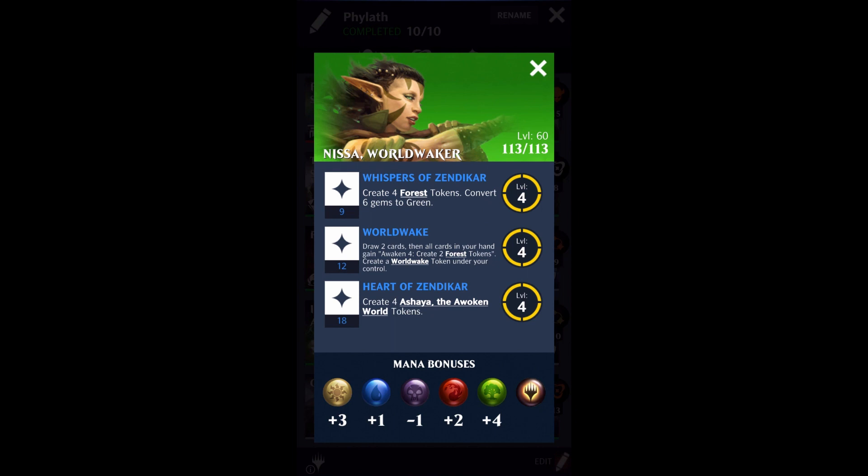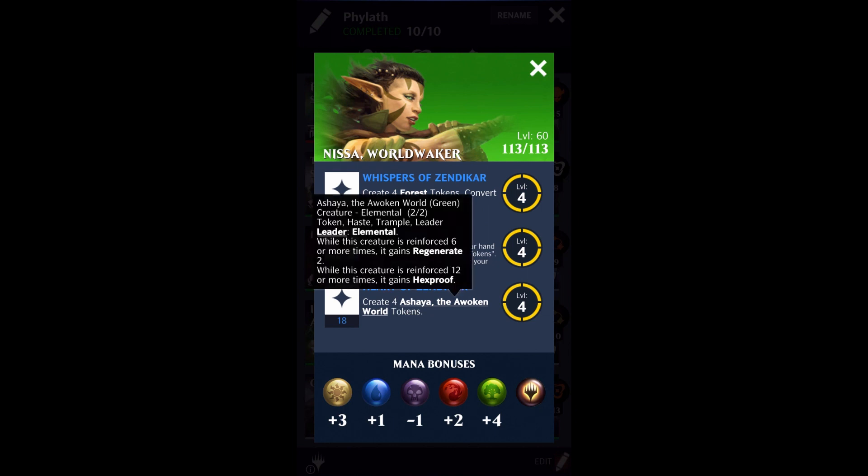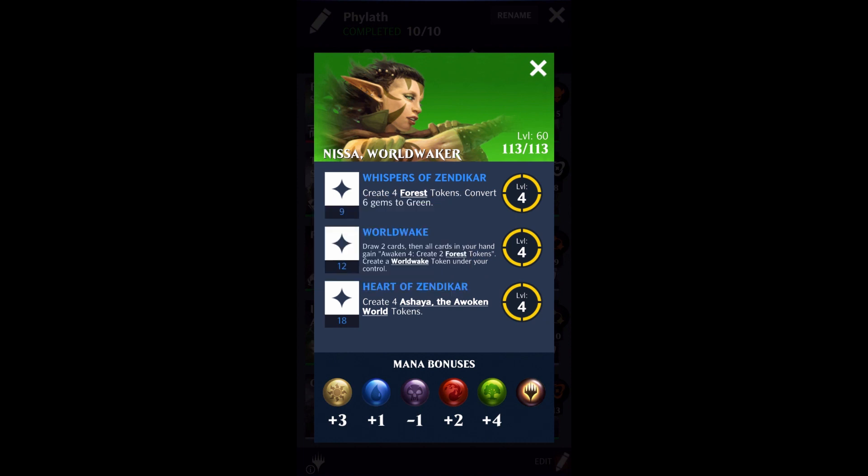We've also got Heart of Zendikar to create the four Ashaya the Awoken World tokens, which are leader elemental tokens that have haste and trample. So with Phylath coming down and creating all of those tokens, instead of having them all come out as 1/1s, if you play Ashaya then you're going to have them all come into play as 2/2s. It will not take very long for them to get regenerate or hexproof, because you just need Ashaya to be reinforced 12 times, which realistically is only going to take you one Phylath. So Nissa is the perfect pairing for Phylath.